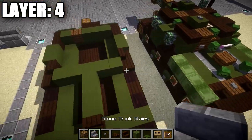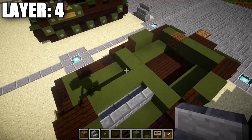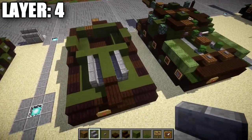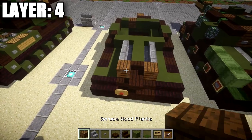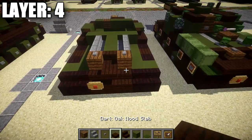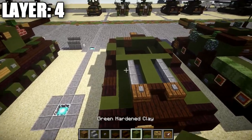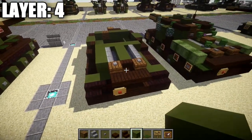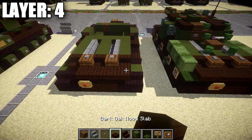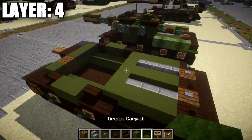Grab some stone brick stairs and place a row of three stone brick stairs facing the row of three green stained clay — same thing on both sides. After that, grab a spruce wood plank and place one on both ends of these rows of three stone brick stairs, then place dark oak slabs on the ends of those spruce wood planks. On the backs of the stairs, place a row of three green stained clay on both sides going back, then a dark oak stair next to the spruce wood planks on both sides, and a dark oak slab coming off those stairs on both sides.